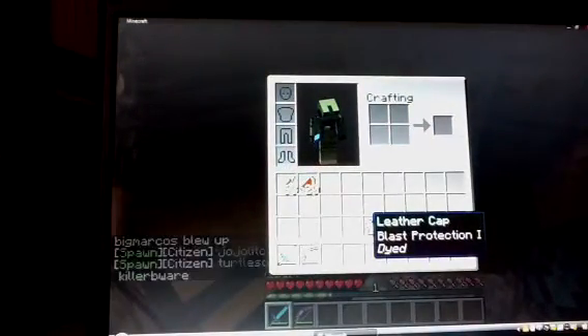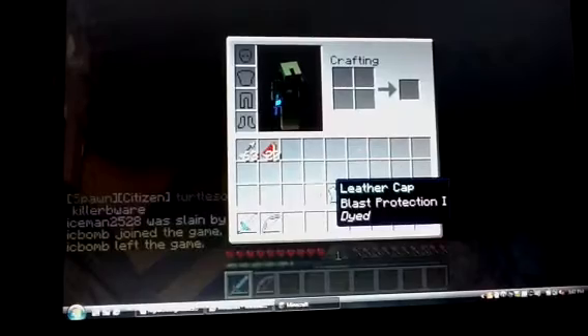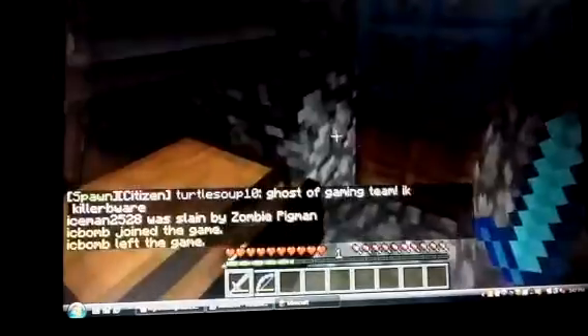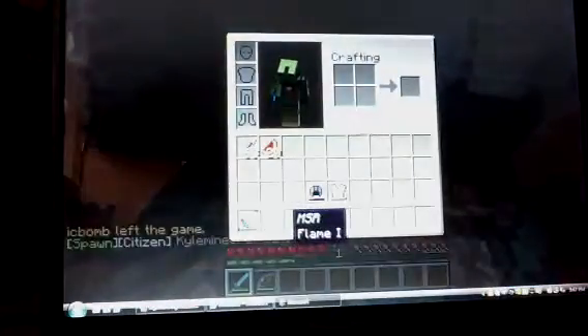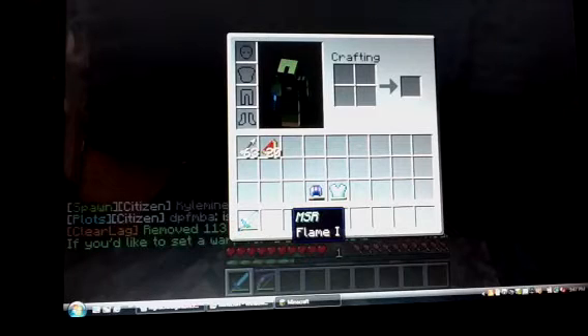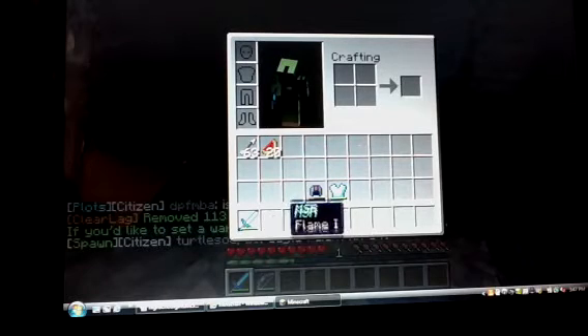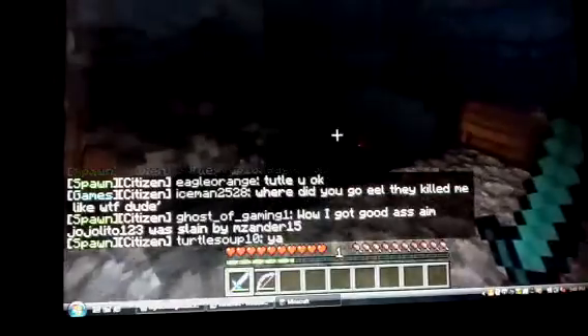I'm kind of just going to go to some of the mob arenas so I can get some battle footage, so I'm actually going to put all this stuff up inside my chest. We are on 1.4 point something. Now we have fireworks and stuff, but I'm going to put all this stuff in. I have my flame bow and I named it MSR, diamond sword — I'm on my protection.